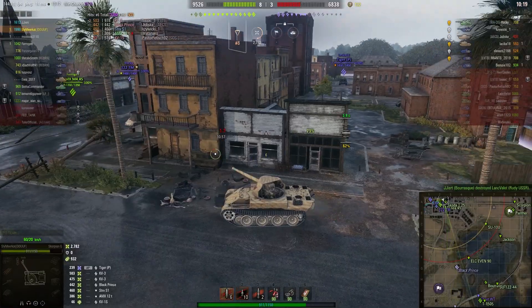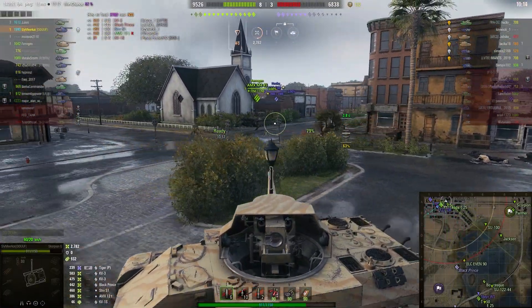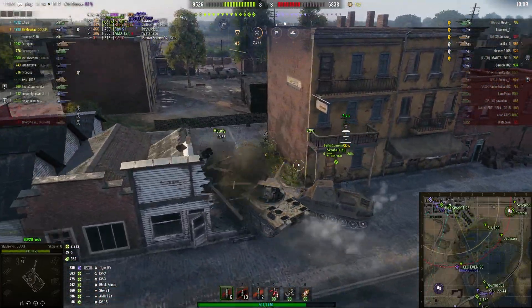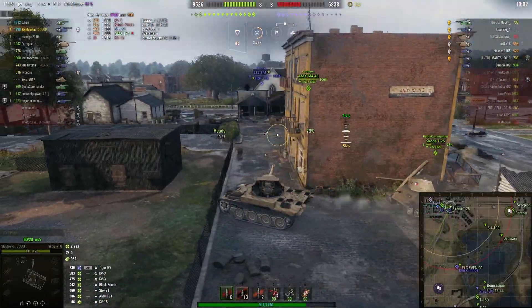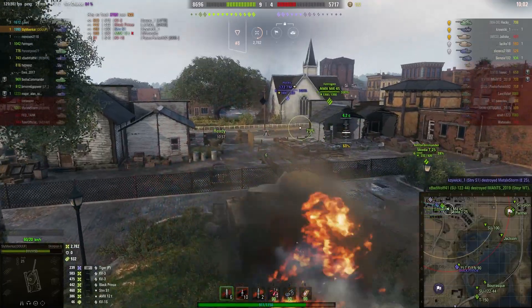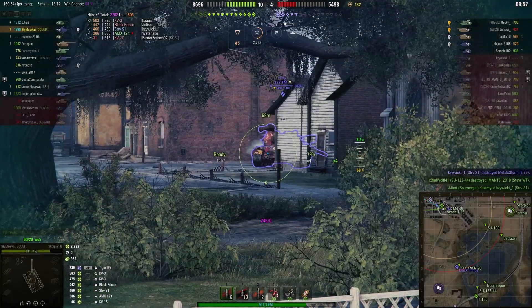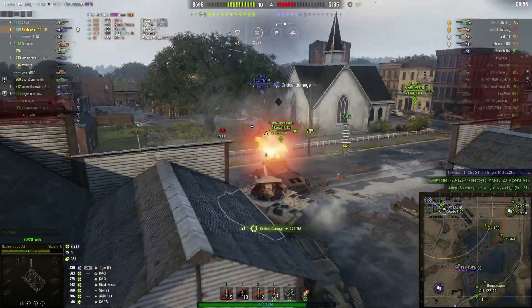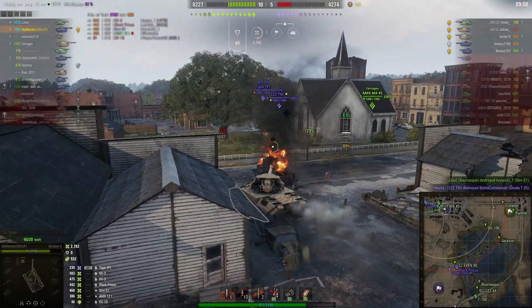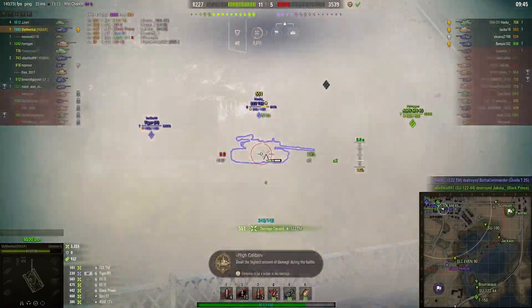Those buildings are destructible by the way, so you don't really want to be standing in front of them — the enemy might fire and it might just go straight through the building and into him. He cuts up the Skoda to get to the 122TM who's driven around the corner, and the Skoda seems to be paying him back by interfering. That one hit the tracks — you can see how angry Sly was when that happened. But the Skoda took the punishment; the 122 unleashed his shell into him.